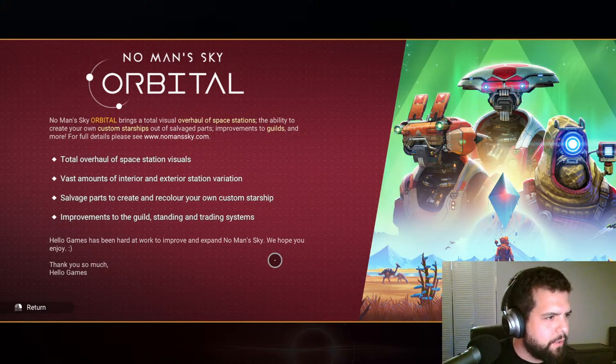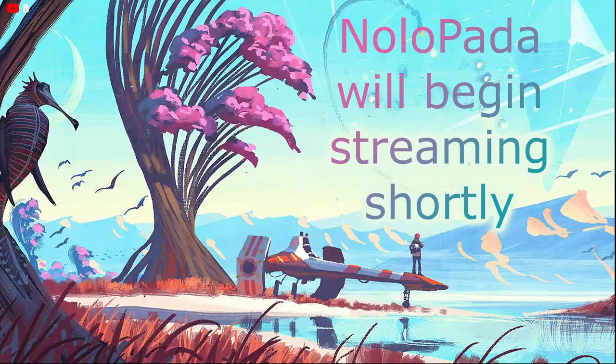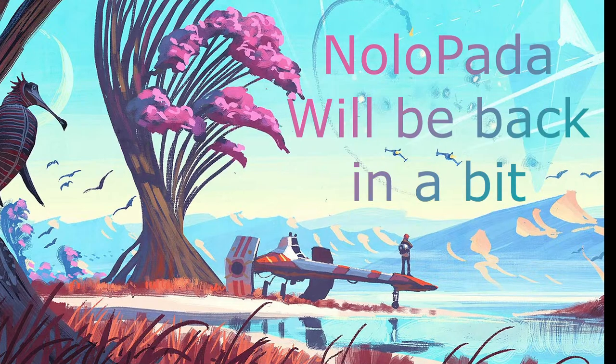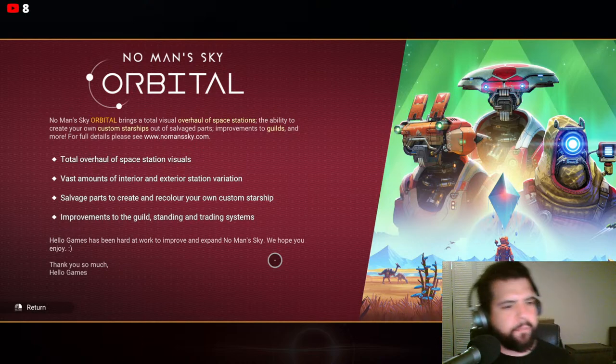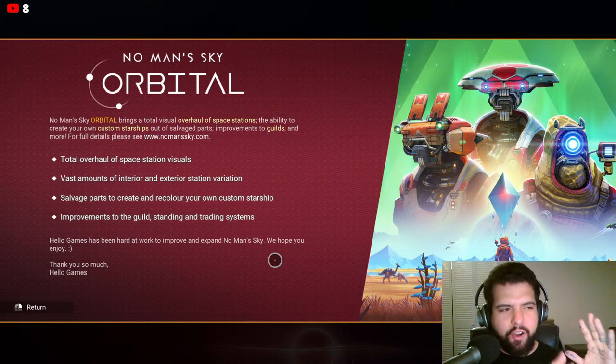Why don't I have my counter here on the top corner? Can I copy-paste this? There you go. Perfect. So, here's the patch notes, at least the small ones that are in-game.